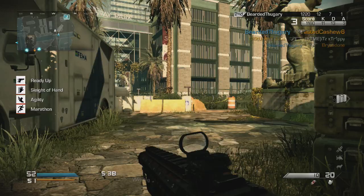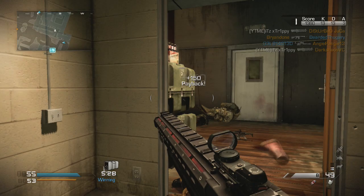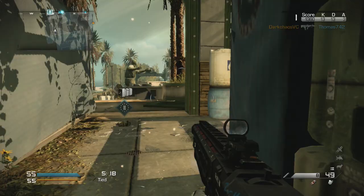The ammo size for the main clip is more than enough. The other shotguns are about 5 or 6 shots — this one is 10. So as you can see it's definitely more than enough. And the spare clip is 20, and it really does its justice. You shouldn't really need more than 30 shots to get the killstreaks you want, especially in a small map like this.